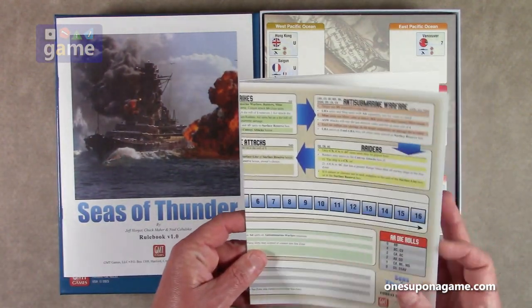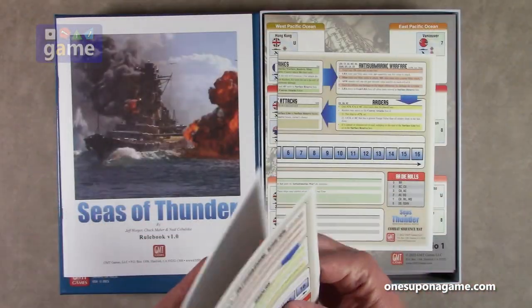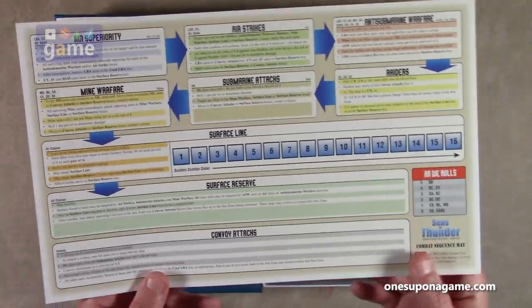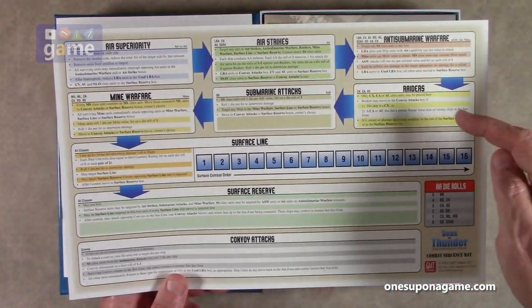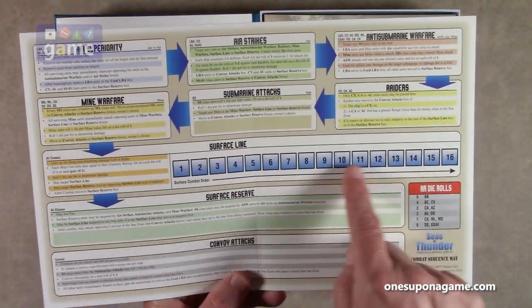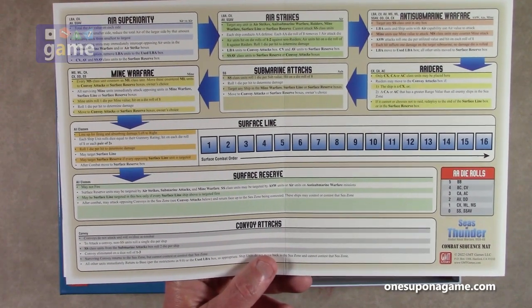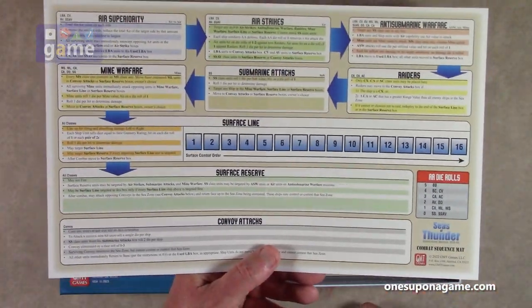Then we've got our mats. This is the combat sequence mat, mentioning the rules. It's GMT cardstock with a mat cardstock finish, fold-out. It shows you the process: air superiority, airstrikes, anti-submarine warfare, raider, submarine attacks, mine warfare, all classes, surface combat order. There's your little mat to deal with all of this. And then we have another combat sequence mat, so you can see multiple combats going on at the same time.